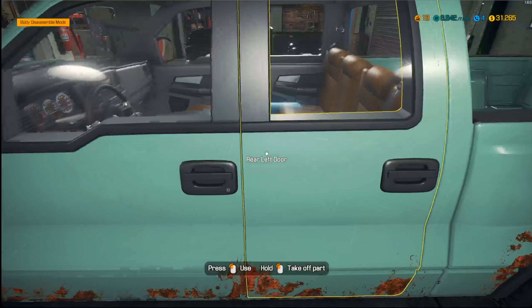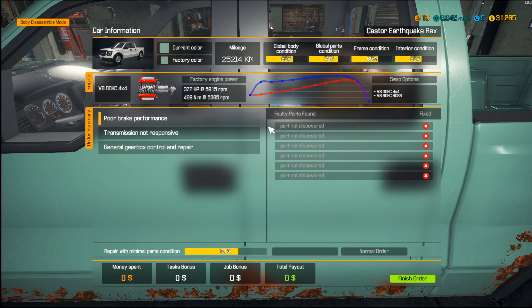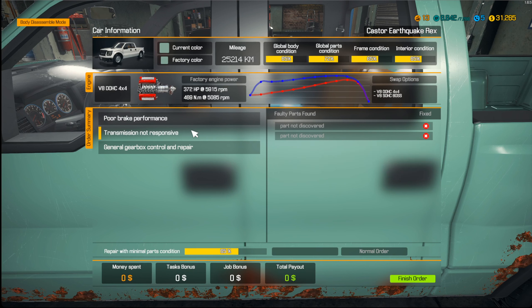First, let's look at what's wrong with it. We've got poor brake performance and we're not sure why yet — that's why we see 'part not discovered.' We see that the transmission is not responsive and the gearbox is having trouble. So overall we know there's going to be some gearbox things and some brakes things.